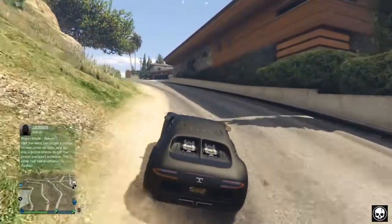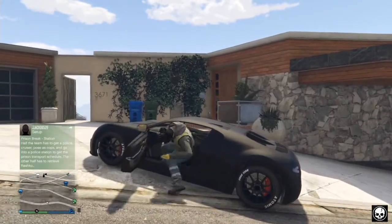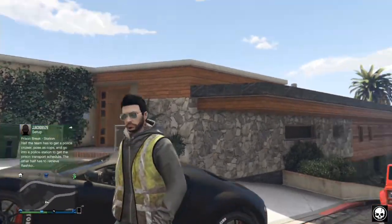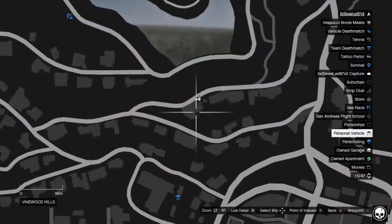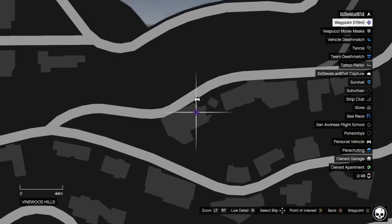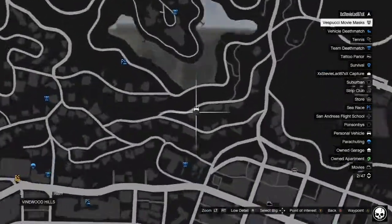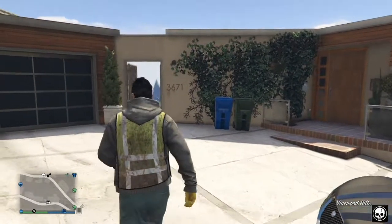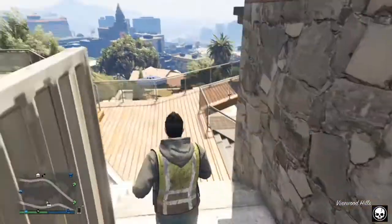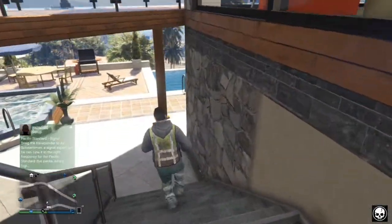Moving on to Franklin's house — here we are and I'll show you on the map in case you don't know where it is. Franklin's house is right under the reservoir in Grand Theft Auto Online. There are plenty of methods to get into Franklin's house but they've all been patched, including one that requires a tank, which we're not using today.